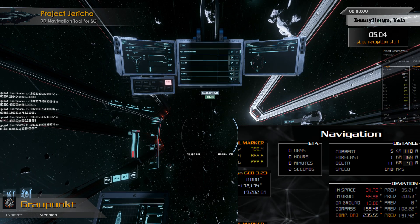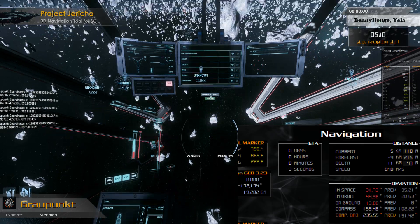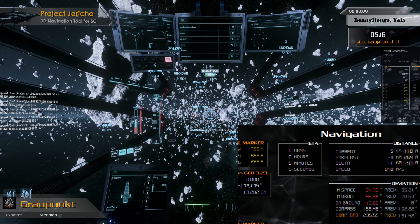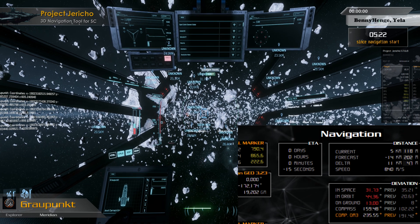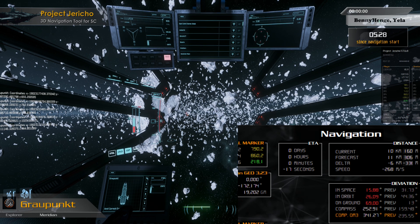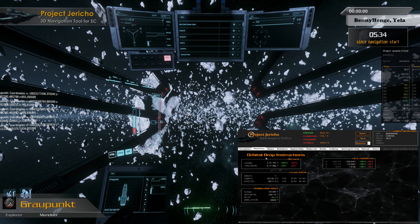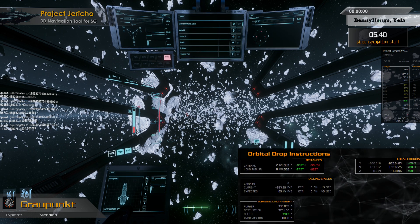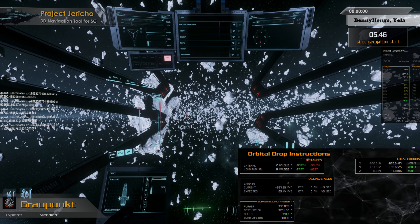I think we have to flip and burn here so we don't overshoot. I think we already did. Let's go to the planetary view where we have the orbital drop instructions. Let me bring this up a little bit closer. Here we have the lateral and longitudinal distance as well as the distance towards the planet.